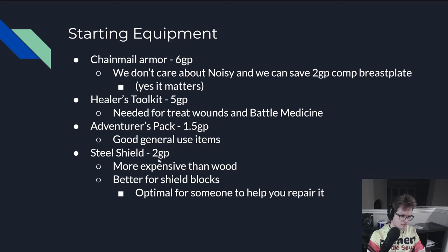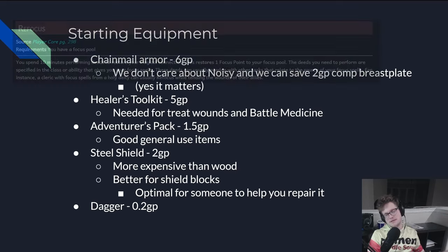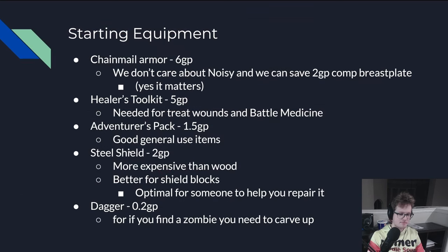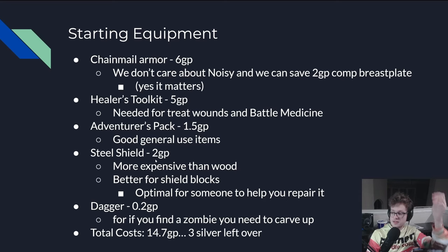It's optimal to have somebody else help you repair the shield, because you want to spend all your out-of-combat time either treating wounds or refocusing. You might be able to refocus while treating wounds if your GM is nice — refocusing is about doing something that better aligns you with your deity, and for Aurora it's debatable whether medicine counts, since Rory is about the pursuit of mastery and knowledge. Also get a Dagger simply for if you need to deal extra damage to zombies with slashing. Then you have 3 silver left over after all that.